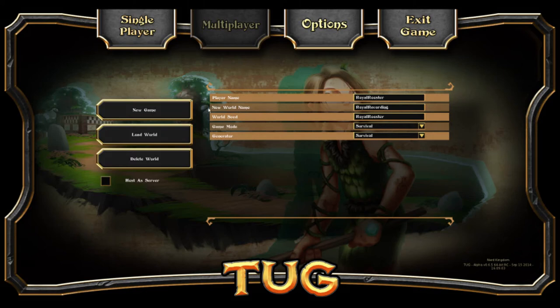Hello guys, it's your Brawl Rooster here and today we're actually going to be playing a game known as Tug by Nerd Kingdom — it says so there in the top left. We've got the player name and the world seed is Brawl Rooster, so if you guys want to play on this world along with me then feel free.